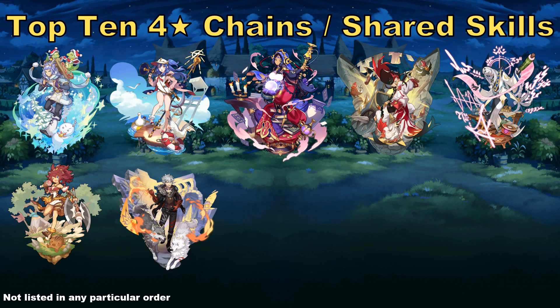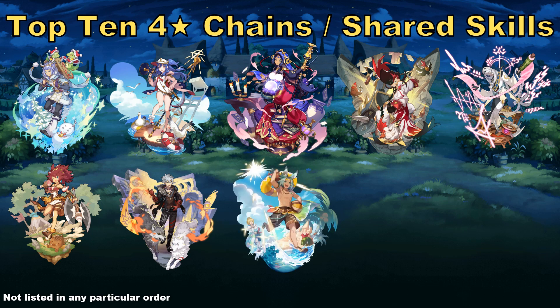Another unit whose shared skill I think is worth shouting out is Summer Luka. Summer Luka's shared skill gives you energy and attack rate. Attack rate is pretty hard to come by — you really only see that on Mikoto and Summer Luka as far as shared skills go, and Summer Luka is going to be more available to more players. I don't know that I would necessarily prioritize this very highly, but it is something special enough that I felt was worth mentioning.